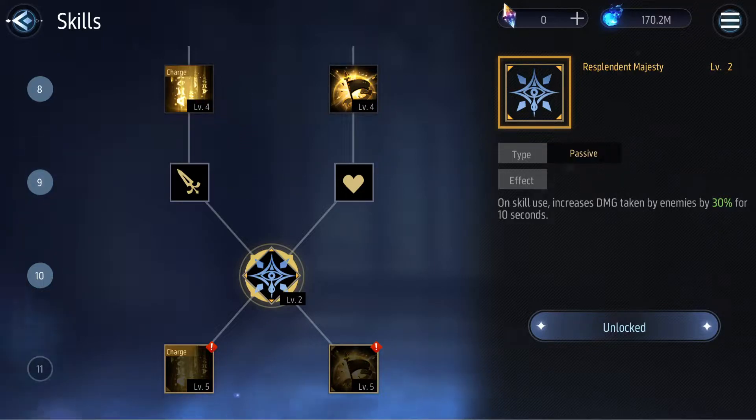Last but not least, her passive is called Resplendent Majesty. At level 2, on skill use, it increases damage taken by enemies by 30% for 10 seconds. Basically, regardless of whether she uses her charge skill or the S2, the enemies will have their damage taken increased by 30% — a very nice passive.